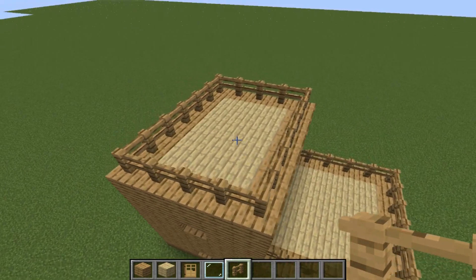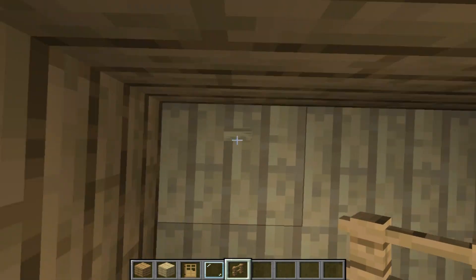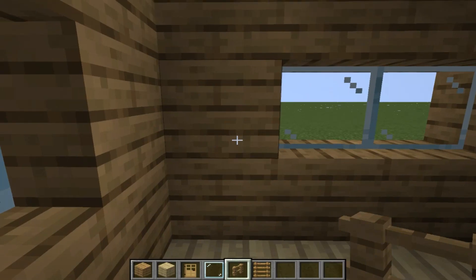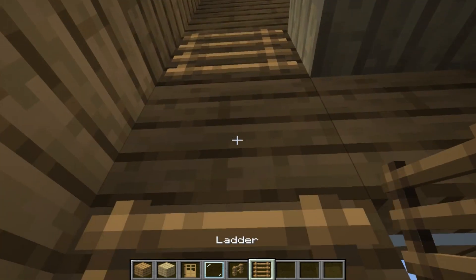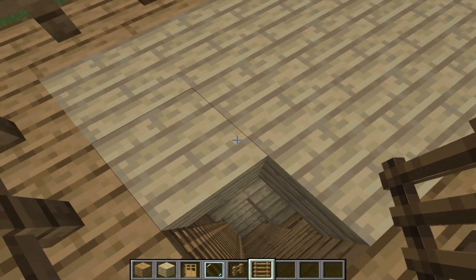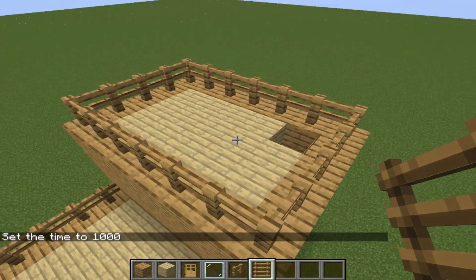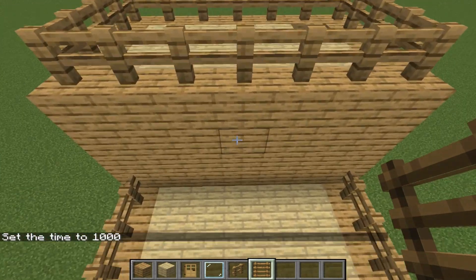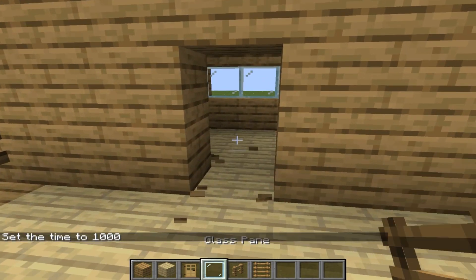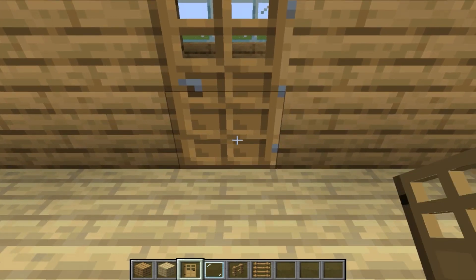Now let's go here in this corner and add 1 block, and here again 1 block. Now let's take a ladder and build it so that we can enter our second floor and top of the house. Now let's go here and in the center we need to dig 2 blocks for our door. Let's put the door.